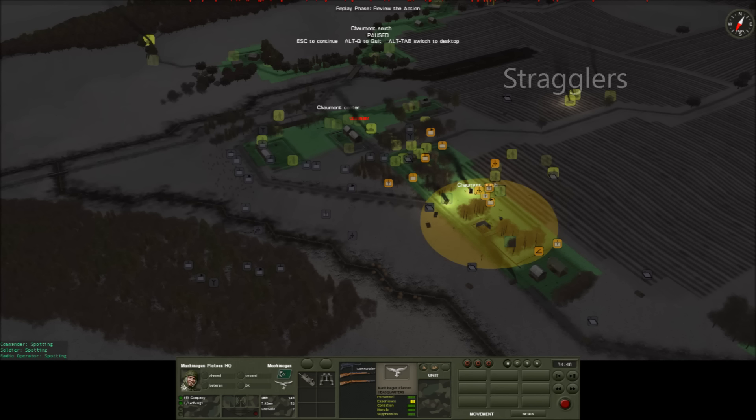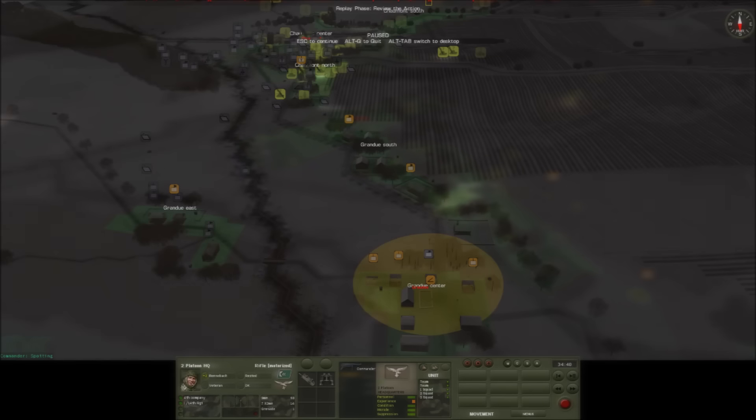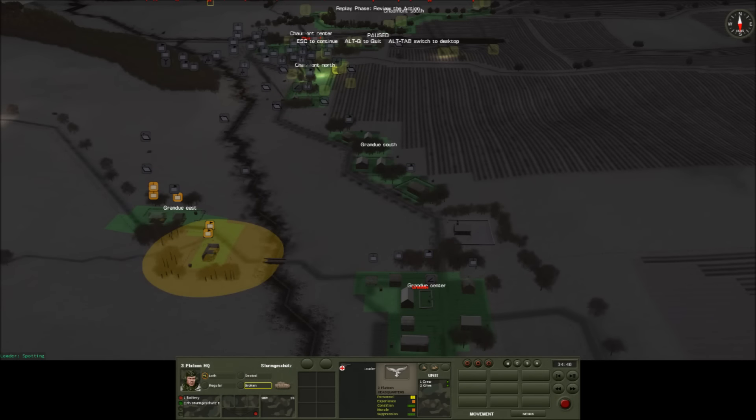1st platoon Fallschirmjäger in Scharmon North are intending to move into the village centre. However, stragglers and dismounted crews from destroyed Shermans are slowing their progress. To counter this, I intend to move 2nd platoon of the Fallschirmjäger company onto the right of 1st platoon. Due to the terrain, the assault guns and Jagdpanzers can only provide short range support on the left, but on the right the terrain is more open and so can provide longer range support. As the 2nd platoon Fallschirmjäger redeploy, their positions will be taken up by dismounted crews from destroyed Stugs.